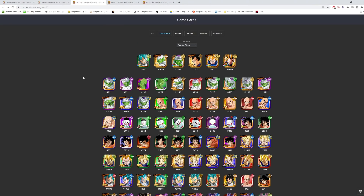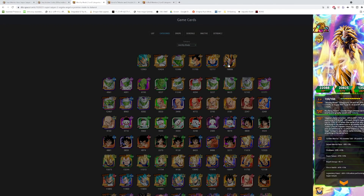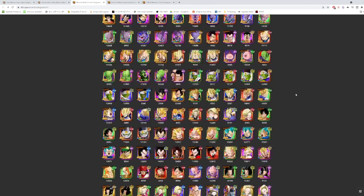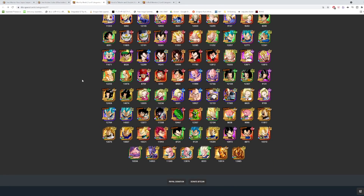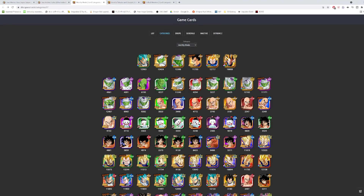For Worthy Rivals, this is really the leader of the team at this point — he gives four key from his new skill, which can alleviate a lot of key issues, though only a 150% leader skill. I don't think this guy works super well alongside Evolution Blue Vegeta because you'd really have to pick and choose who to give key to and can't really give both. I wouldn't really suggest running the Worthy Rivals team with LR Vegeta because you just need a better leader.